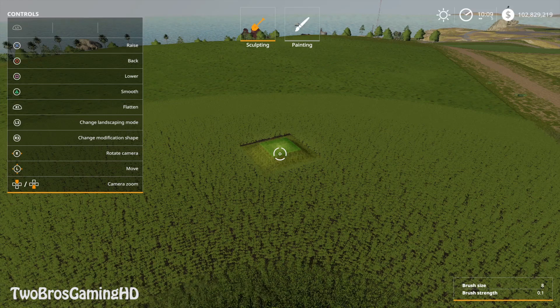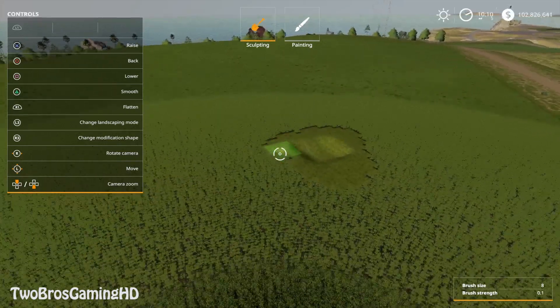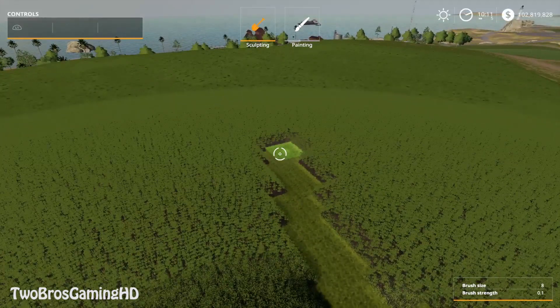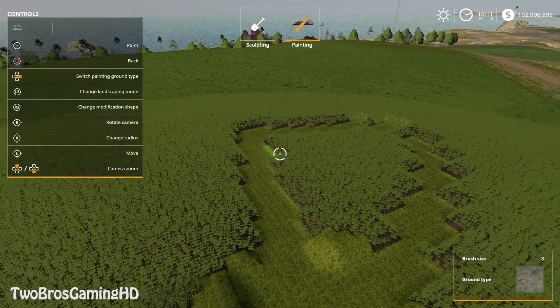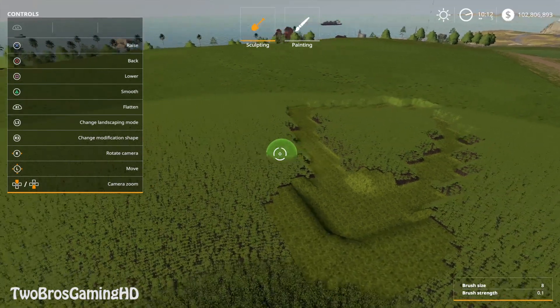So you can go ahead and do anything that you want with this. You can click the cross to raise, like this, as you saw in my previous video. You can click the curve one and then you just lower the ground. Then you can click the triangle to smoothen out the area so that it gets nice and smooth. You can also check R1 to actually flatten, then you just put it down in the ground. And you can take L3 to change the landscaping mode, or R3 to change the modification shape.